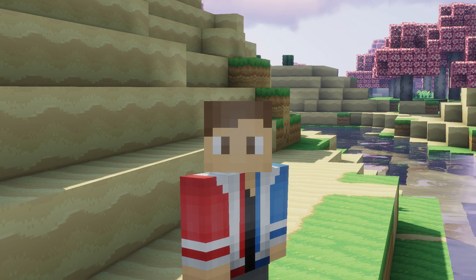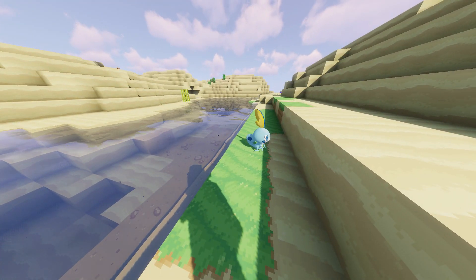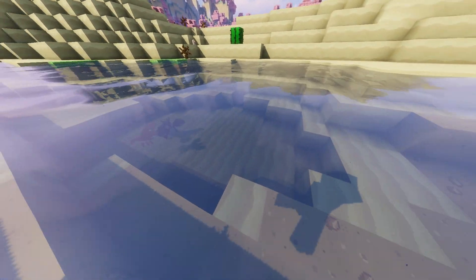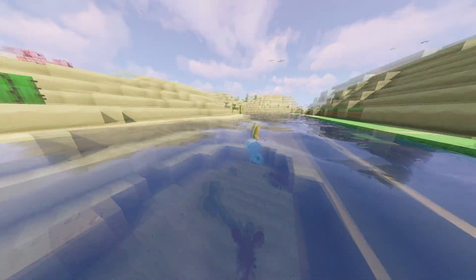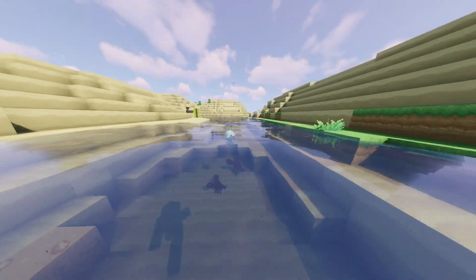So let's start out with Sobble. Sobble spawns in the river biome in the afternoon, and it is boosted twice if it is raining outside. He will be spawned on the seafloor like these caught fish here, just chilling. Drizzile and Inteleon will spawn here as well.